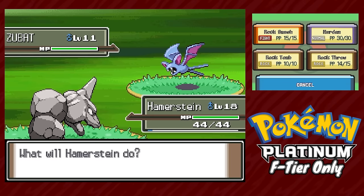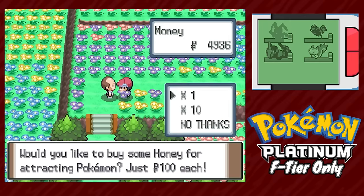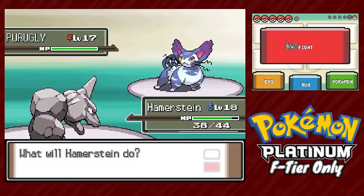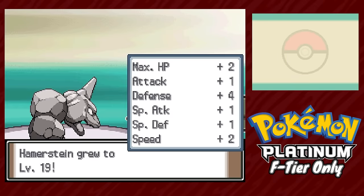After beating three Galactic Grunts in a row, we're able to buy Honey — a key item for a good number of encounters in this challenge. Our first Honey tree encounter is Antonio the Cherubi. Mars in the Valley Windworks is completely bodied by Hammerstein; I didn't even bother to set a swap plan because it was never necessary.